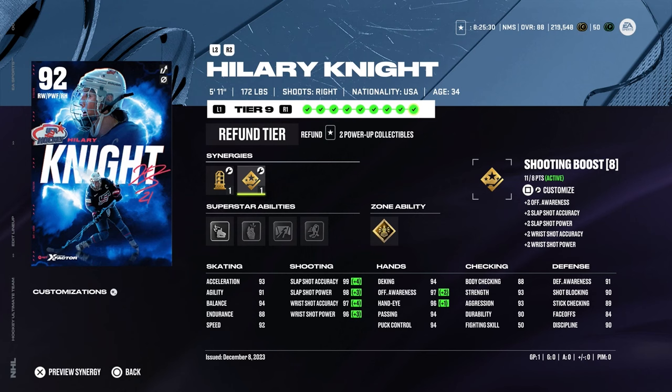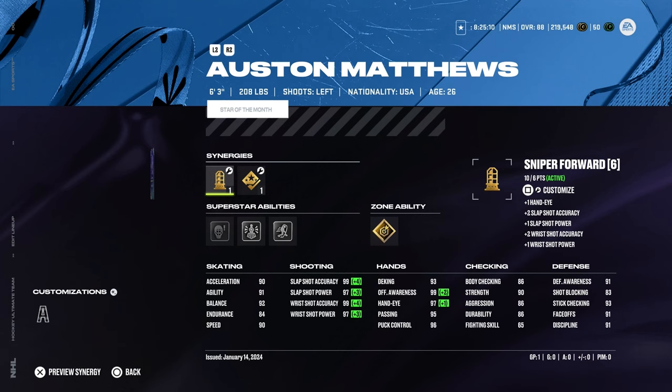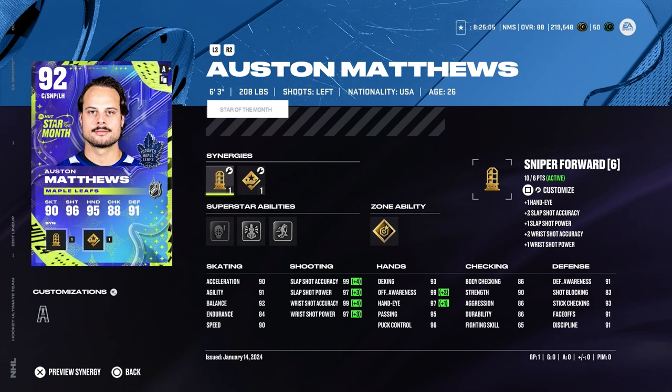I only played one game with these cards except for Seth Jones, so I can't really get too much of an opinion on how each card plays yet, but I'm just excited to show this team off — I couldn't wait any longer. Hillary Knight's great. I did buy the Stars of the Month Austin Matthews — it's his highest card. I had to get him, I had to get Matthews.